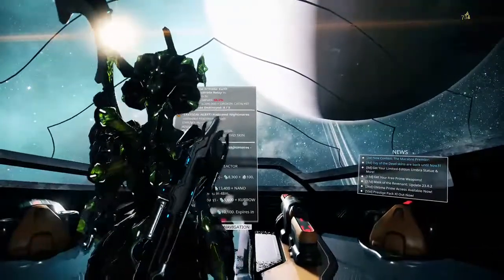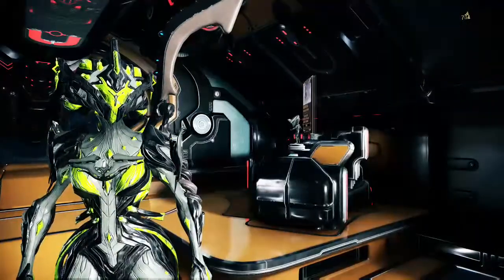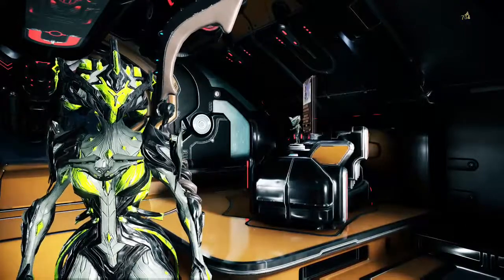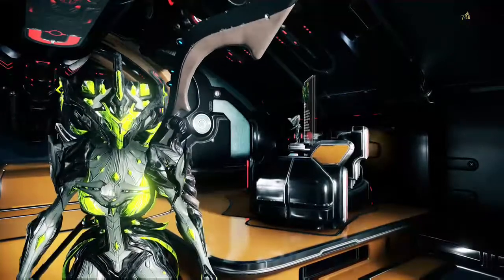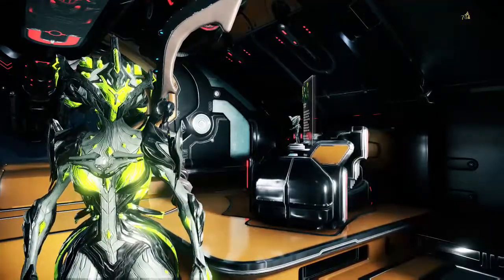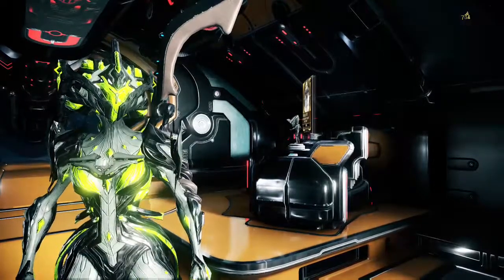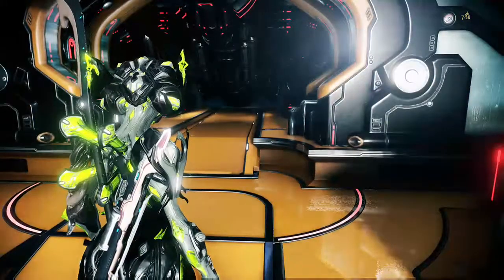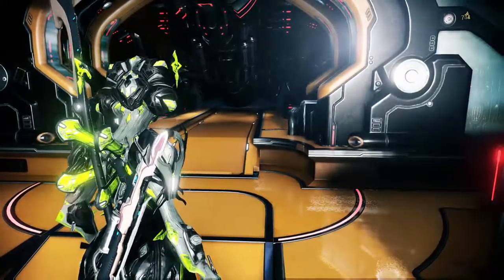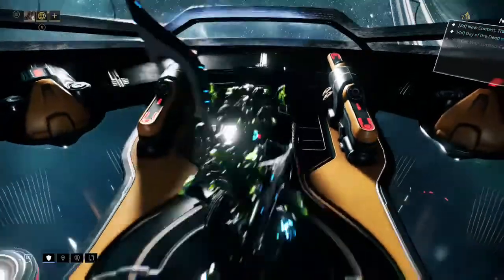So after first obtaining your Warframe, you'll probably be given one of three options: either an Excalibur, a Volt, or a Mag. Those options have changed from the beginning — I believe Loki was one of those beginning options. But it's going to ask you to craft an item from your foundry. You will have to obtain that foundry segment. And anything quest-related will be found right here. This is called your navigation, obviously.